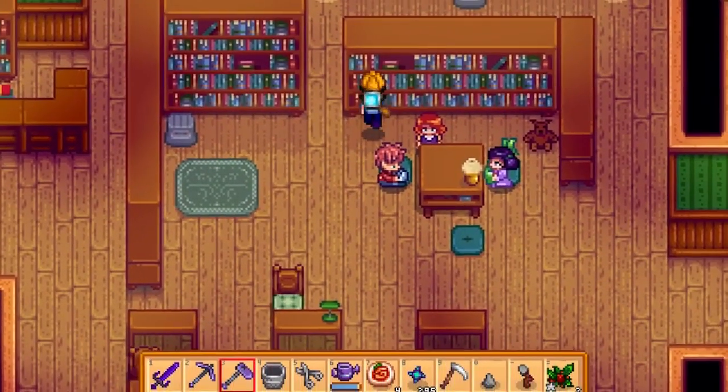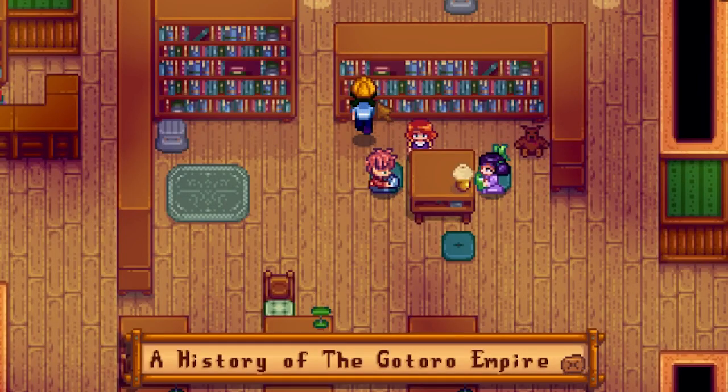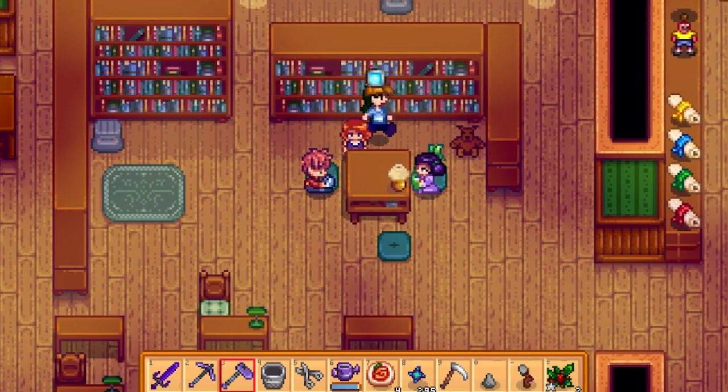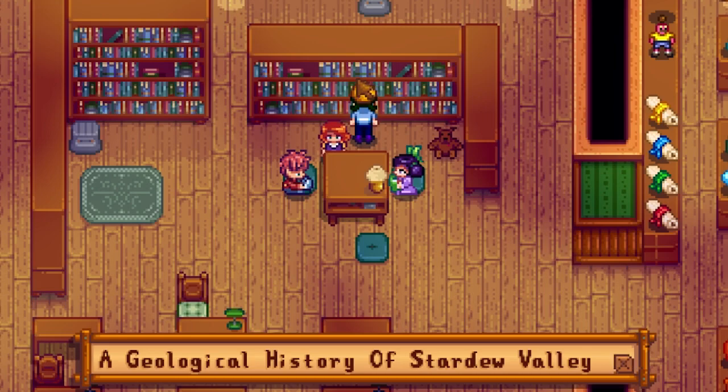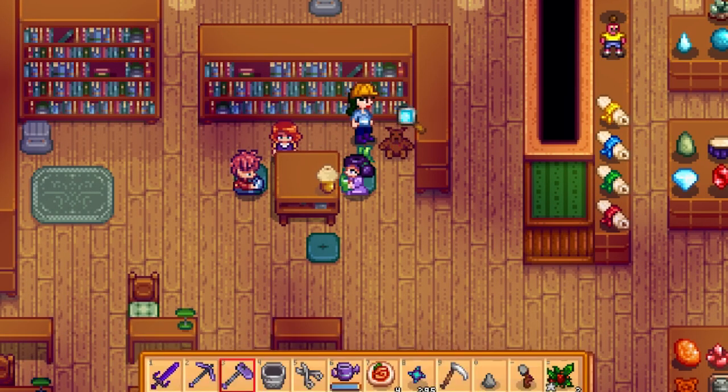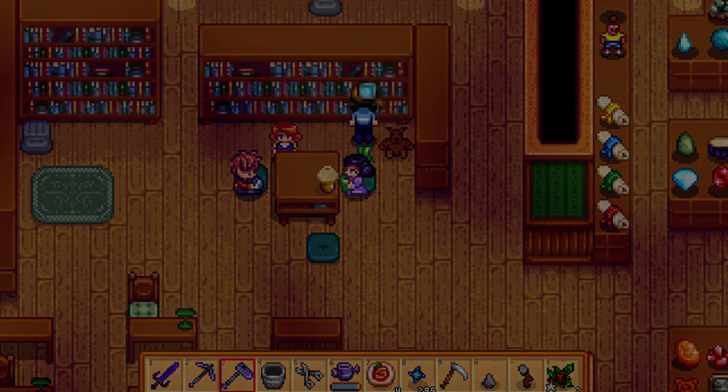That's about everything. You can look at some of the extra text in the bookshelves. Would have been interesting to read some of these, though. Calico Desert is an area we can't access until we fix the bus. And that's everything in the full library — we'll be right back.